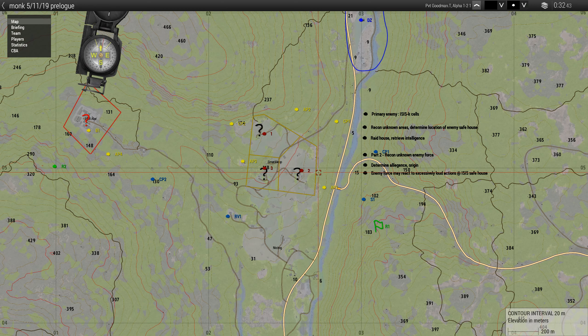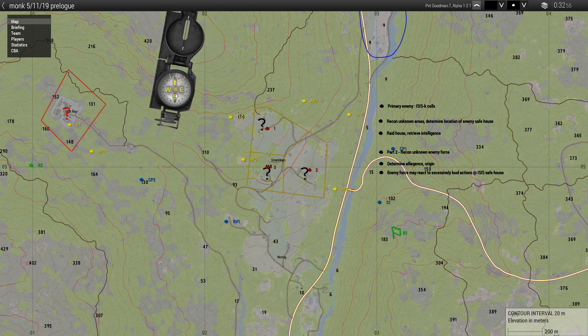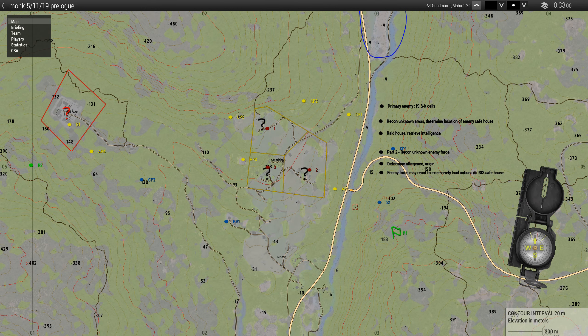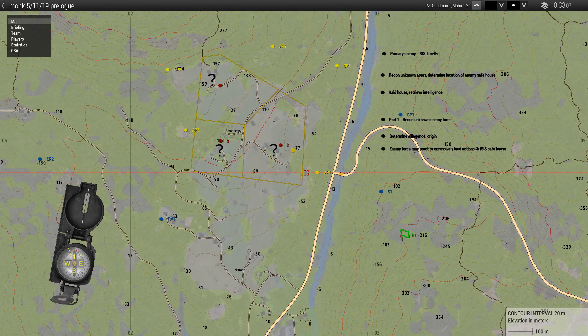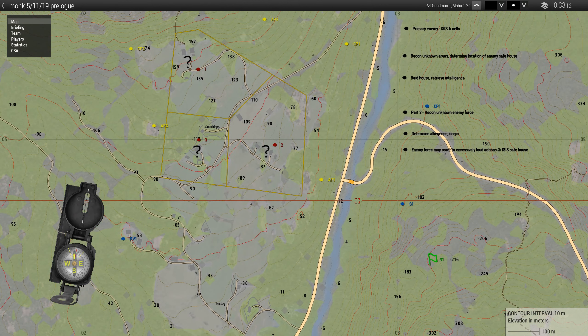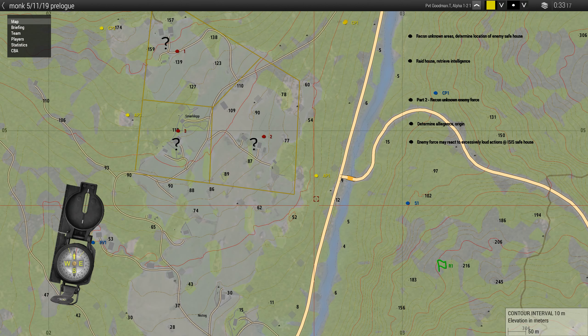From there, we'll determine the area of most resistance. I've marked different checkpoints and attack points for each one, just so you guys know how to get around. We'll check them off one at a time. These areas may have intel in them, so yellow team, I'd still like you to at least go in or as close as you can within the tree lines, just to get eyes on and see if you can spot anything inside the buildings that recon can't see.